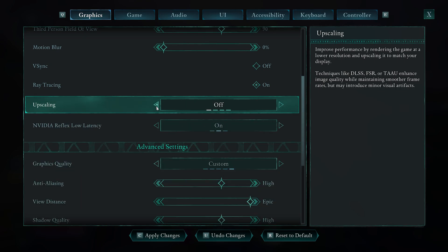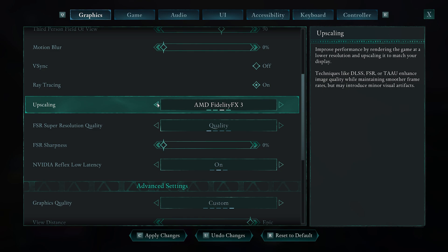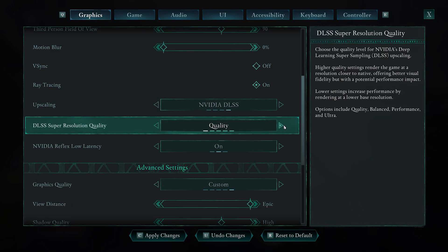For upscaling, especially if you have a 1080p monitor, you can enable Nvidia DLSS if you have it, or AMD FidelityFX. For DLSS Super Resolution Quality, this setting lets you prioritize performance versus quality. If you have a 1080p monitor, I'd set this to Ultra Performance; otherwise, Balanced or Quality should work fine.